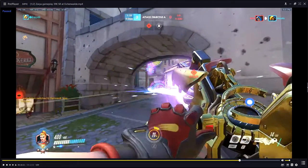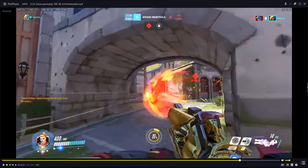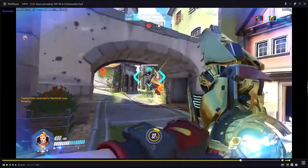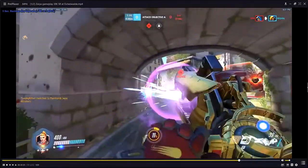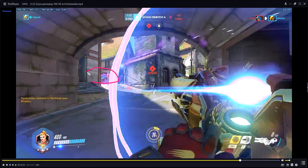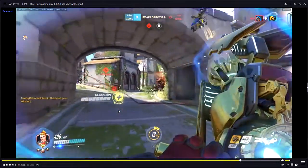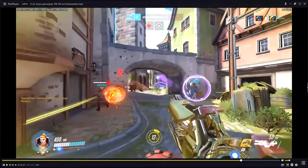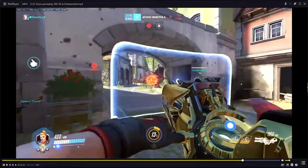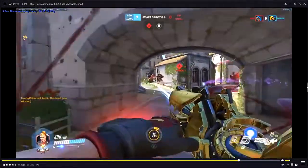Now that Pharah has died again we're re-entering another poke phase, so make sure you get a lot of value out of these next two barriers. We used the barrier a little prematurely — there's no Junkrat bombing, and Symmetra is the biggest energy giver. Just wait for him to give us energy and then use the shield.